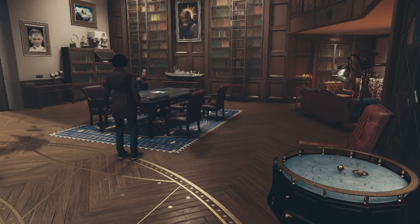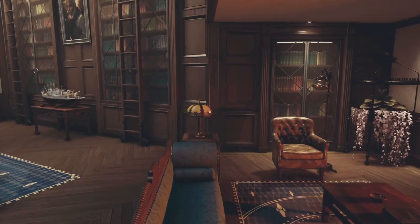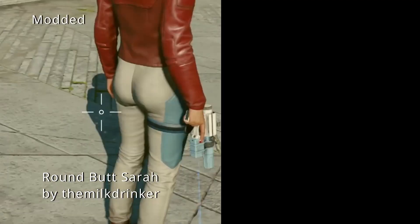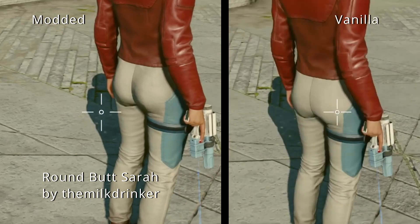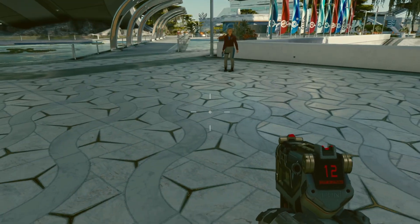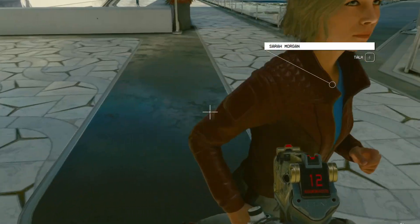If you are a user of adult mods, just know that they are coming to Starfield. Until then, this mod can give you a glimpse of the bigger rounder things. Aptly named Roundbutt Sarah. It's not noticeable at first, but if you zoom in just a little bit, it'll show a little more roundness. It depends on the angle and the shadows as well, so if you want more roundness you might have to put in more shadows. Right now it looks like you can't edit the mesh yet, so the size is going to be smaller, but if we know Skyrim, in the future it will be possible. Keep your eyes out on this one.